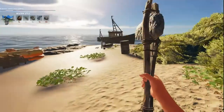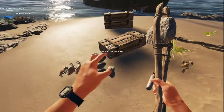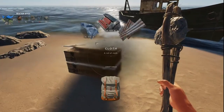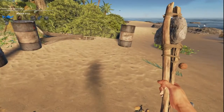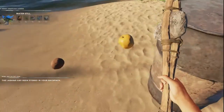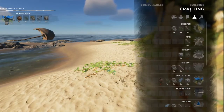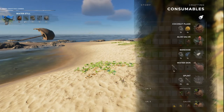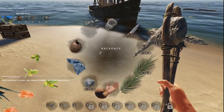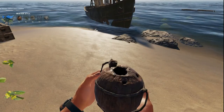We need three rocks, another cloth, and one more lashing. Now I need a consumable coconut flask. It takes a whole coconut to make — and when we make that, it's actually drinkable right away. Let's drink it.